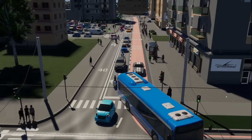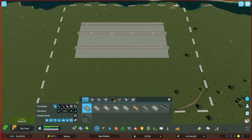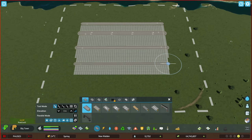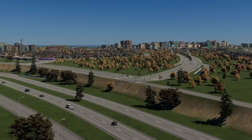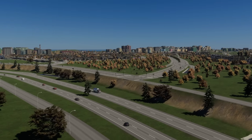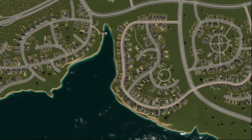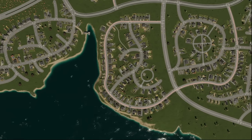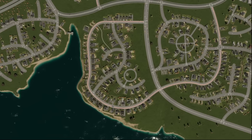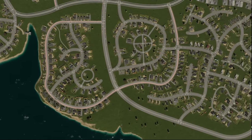What is road hierarchy? It's the categorization of roads in a city based on their function and capability. For example, you wouldn't want to have a highway as a local road backing onto your house and other residential areas. Each road has its own function, and knowing those functions and how they interact with other roads can make or break your city in Cities Skylines 2.